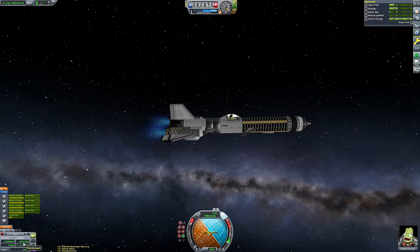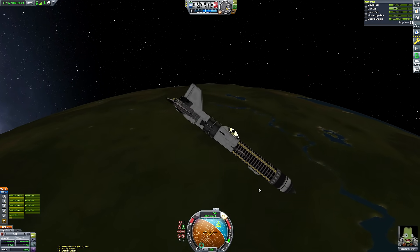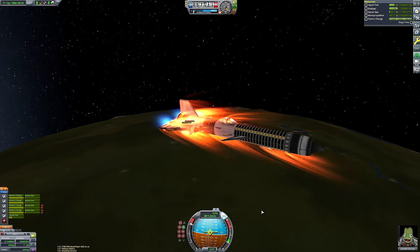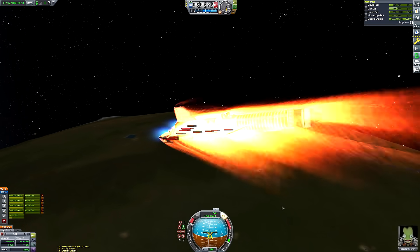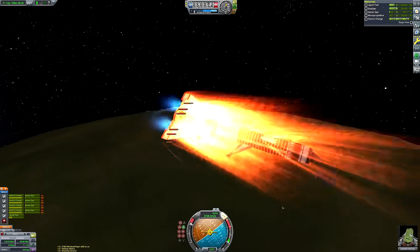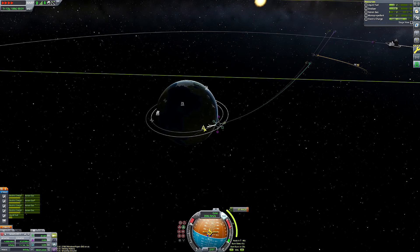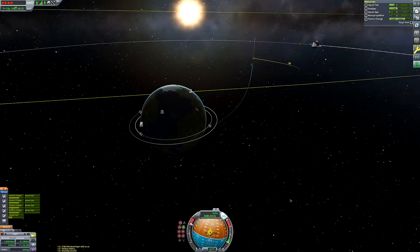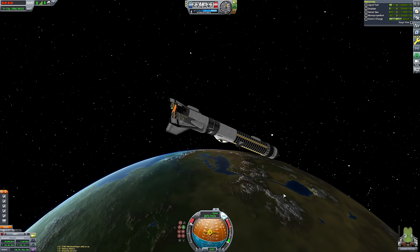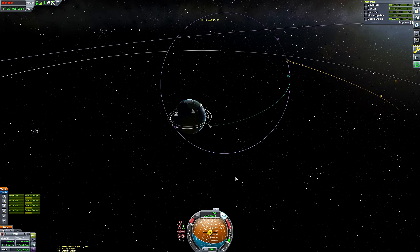We've now entered Kerbin's sphere of influence. We're coming in at just under two kilometers per second this far out, and we'll accelerate substantially as we descend toward periapsis, so we're coming in very fast. We can't do much aerobraking because we'd overheat, especially with those poorly-shielded RTGs. We're going in backwards to minimize heating, but that means a slim aerodynamic profile and less drag. So I did a quick cheeky burn with the RAPIER engine, using some of our remaining liquid fuel and oxidizer.